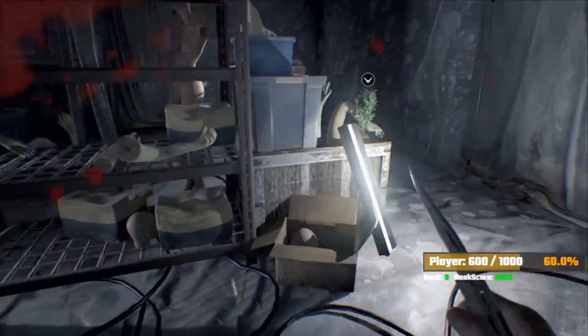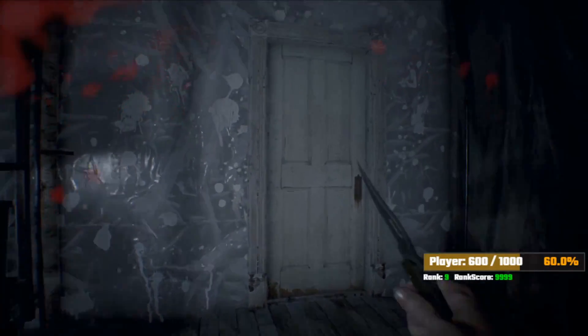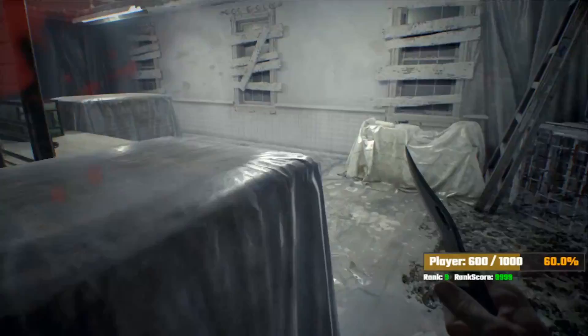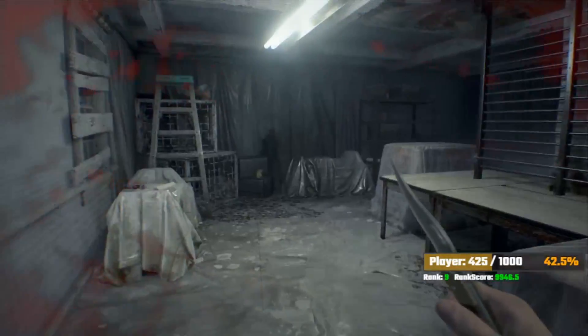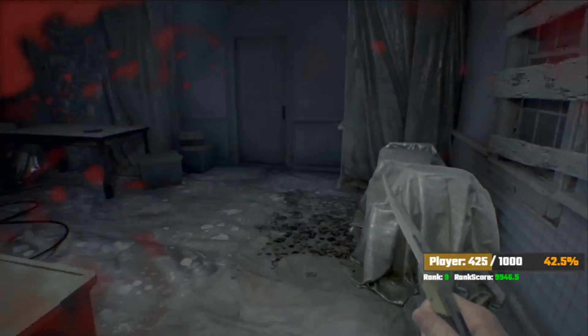Simple enough. Crouch here, grab the herb as we run by, run around, crouch here, crouch here — and we are going to run as close to this explosive as we can, block it, and it's gonna knock us back the right distance to thread the needle between that explosive and this collision and let us run by.